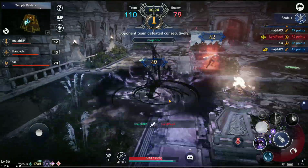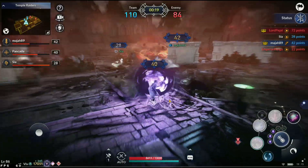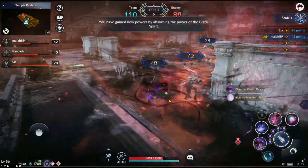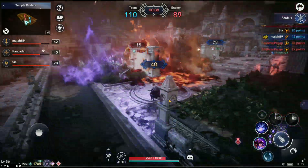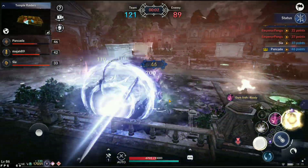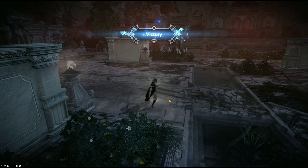Pepe goes down with 23 seconds to go — a massive kill at this point in time. With only 12 seconds left it's looking like SMP should be fine. Mata has the most points and is just running around — nobody can take him down. With only three seconds to go, it's looking like SMP will take the first map here on Temple Raiders.